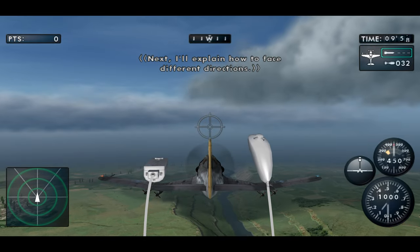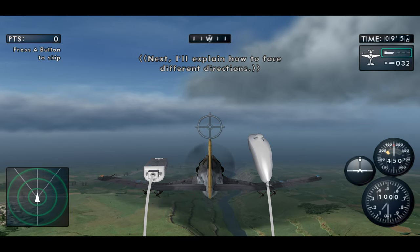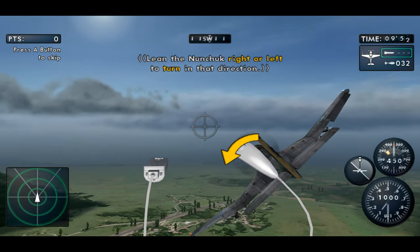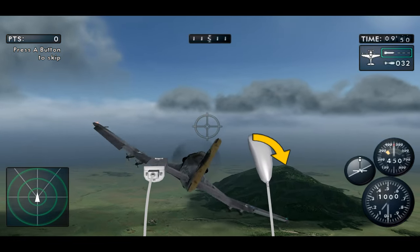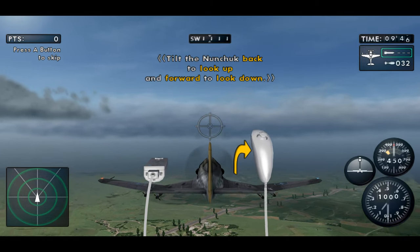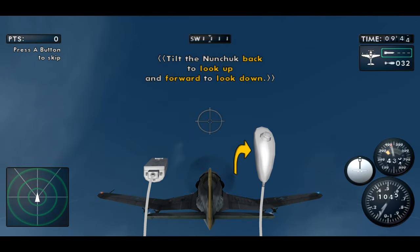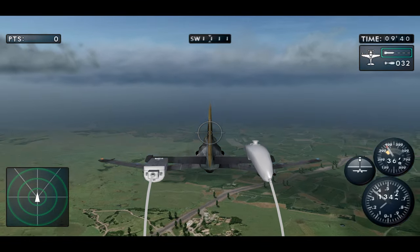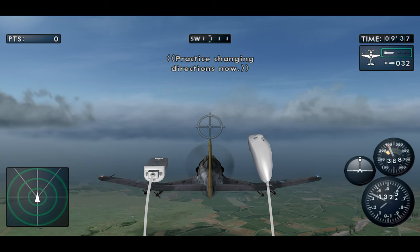Next, I'll explain how to face different directions. Lean the nunchuck right or left to turn in that direction. Tilt the nunchuck back to look up and forward to look down. Practice changing directions now.